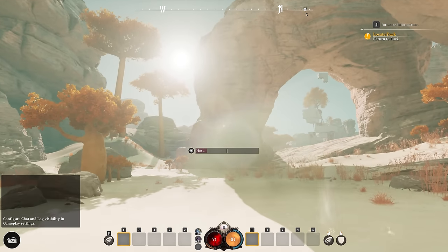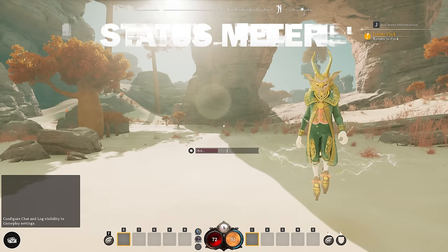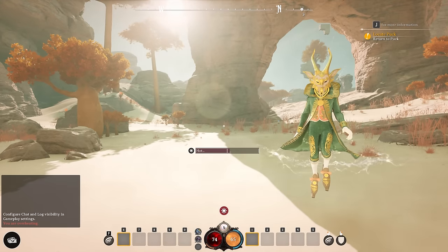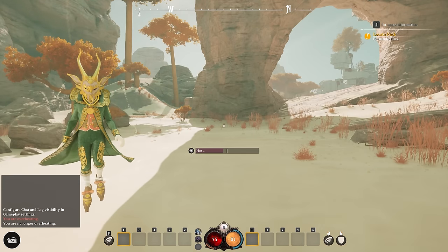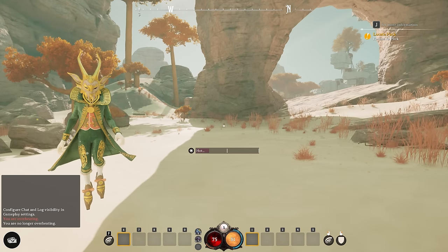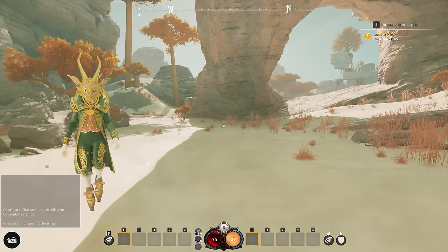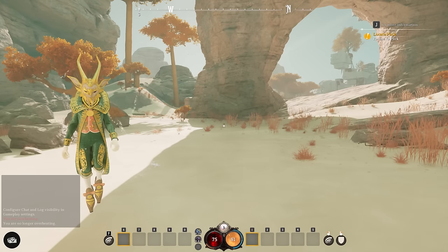Now we're in a desert realm and there's a hot meter going up. This meter is going to appear on your screen a lot in this game — whether you're getting wet or getting hot, there'll be a meter filling up. Depending on what the meter is, you can do something to negate it. In this case, I just had to get in the shade and out of the sun to stop the hot meter. If it was raining, I could pull out my umbrella to stop the wet meter. When it fills all the way up, you'll get a debuff for a time.